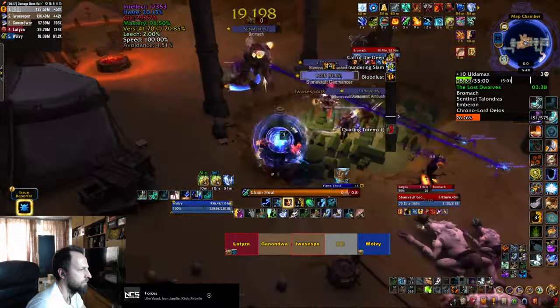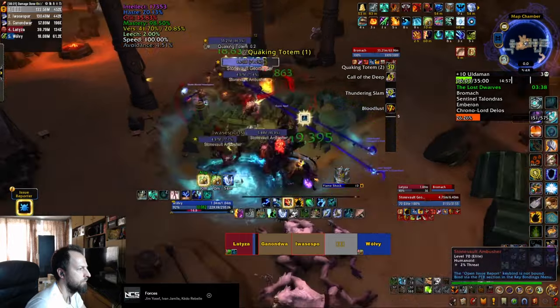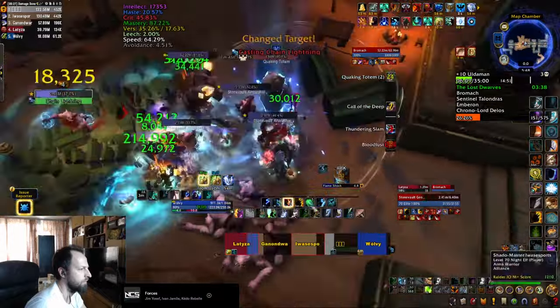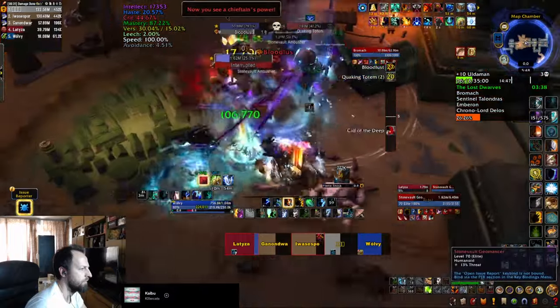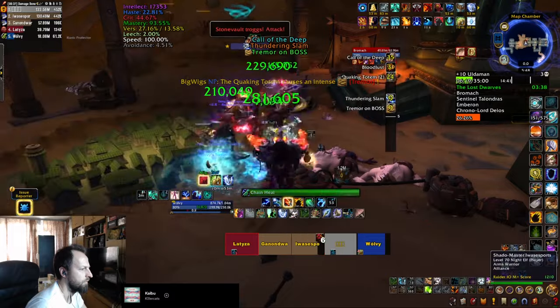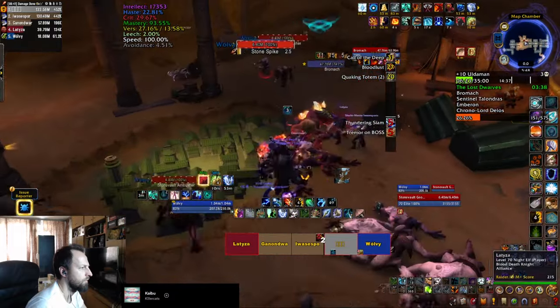For his main ability, Bromach summons a totem that starts doing pulsing damage to everybody in your party, so you want to focus it and kill it as quickly as possible. Once that happens, all the mobs around the totem get stunned, including the boss, and they take increased damage. So make sure to drag them on top, keep interrupting the Geomancers, and after that everything continues in the same sequence of abilities.